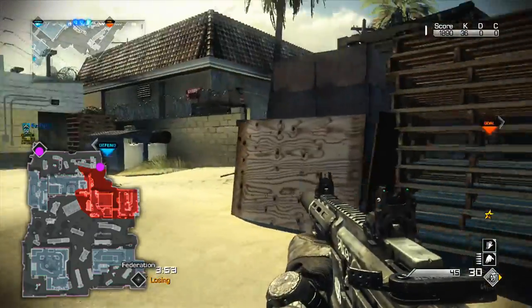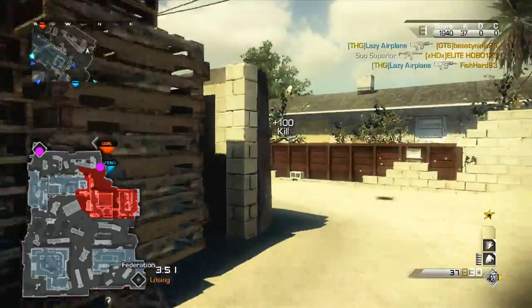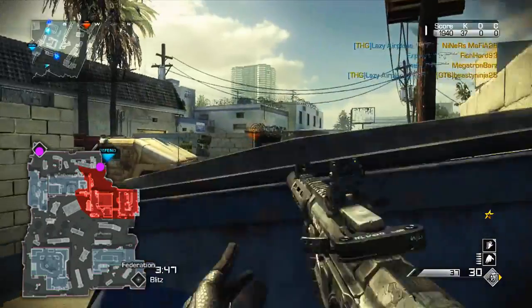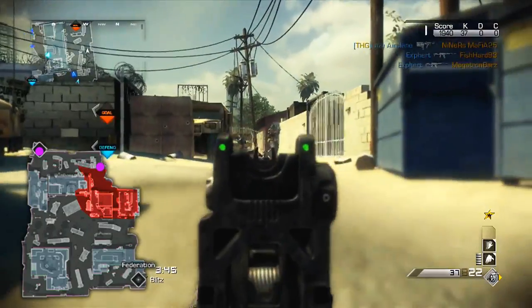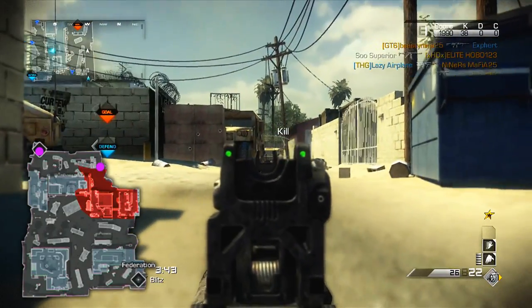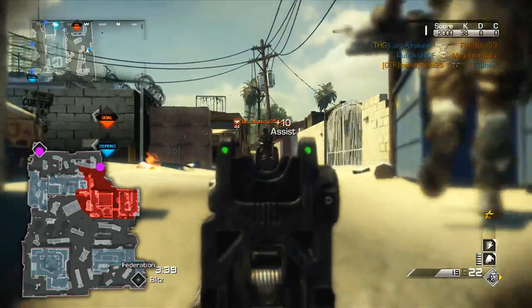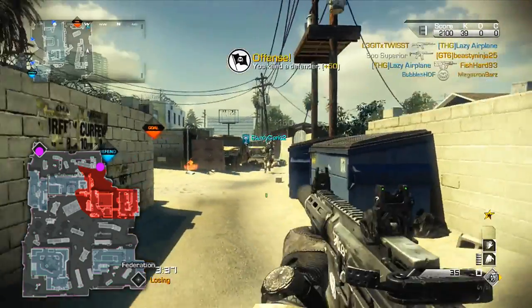You'll notice that the red area you see on your screen right now on the bottom left is bigger than most spawn traps, just because I can't really pinpoint it down to one spot. But if you are able to use some of the tips I'm going to give you in this video, you should not have a hard time spawn trapping. So let's start off when you're spawning Federation attacking the Ghost.